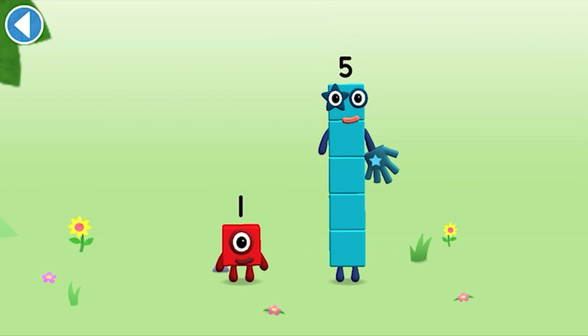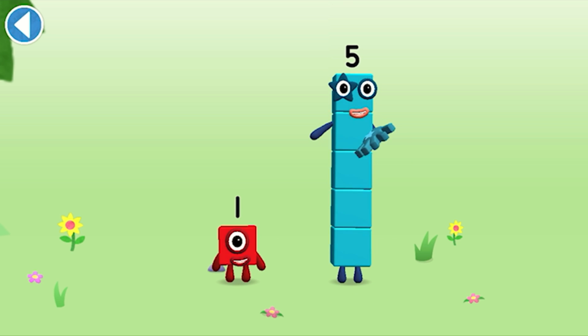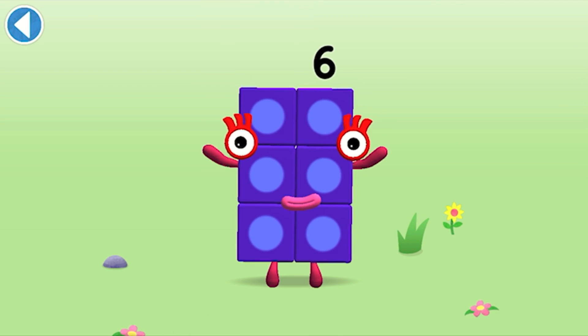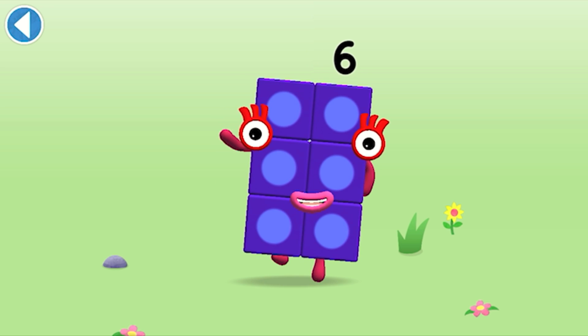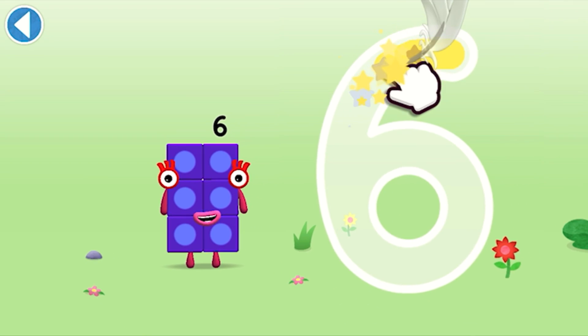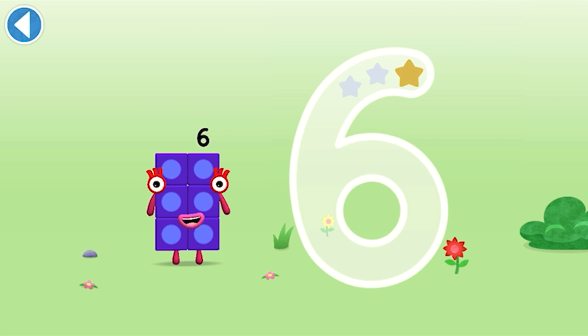You're about to meet number block six. Can you add one to five and make number block six? Drag number block one onto number block five. Brilliant! This is number block six. This number block is made up of six blocks. Start with a curve, round with a swish — that's the way to make a six.